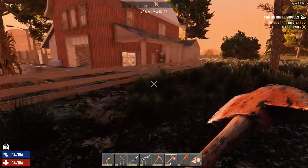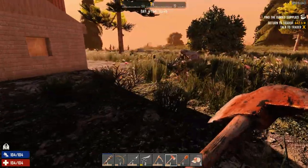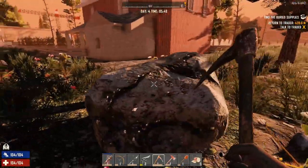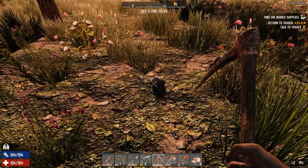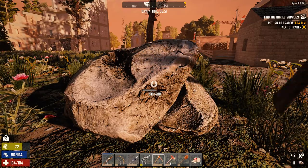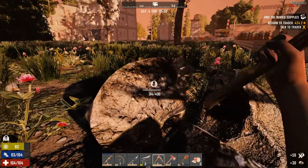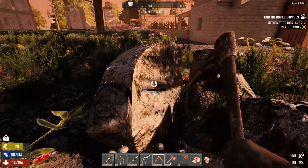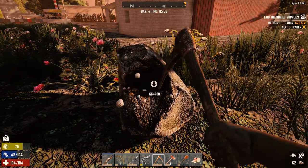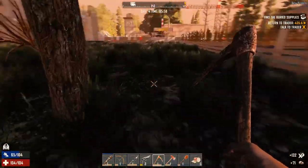A couple zombies in there. Do we want to go in here now? I think we want to go to the trader. If we're gonna do concrete, we don't really need it today though. It would be nice — let's hit this building up, gonna take the stone first. Definitely gonna need the stone if we're gonna make concrete. You don't get any other resources besides stone out of these boulders now, and you don't get enough — 71 stone off a full boulder, that doesn't seem like enough.